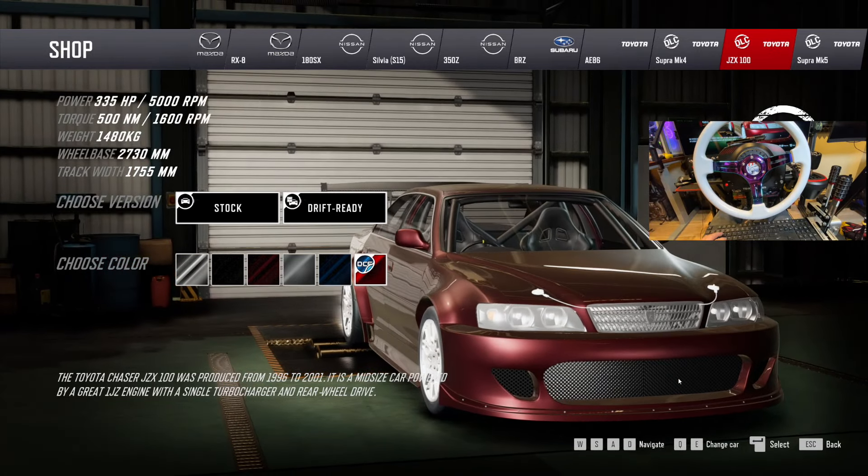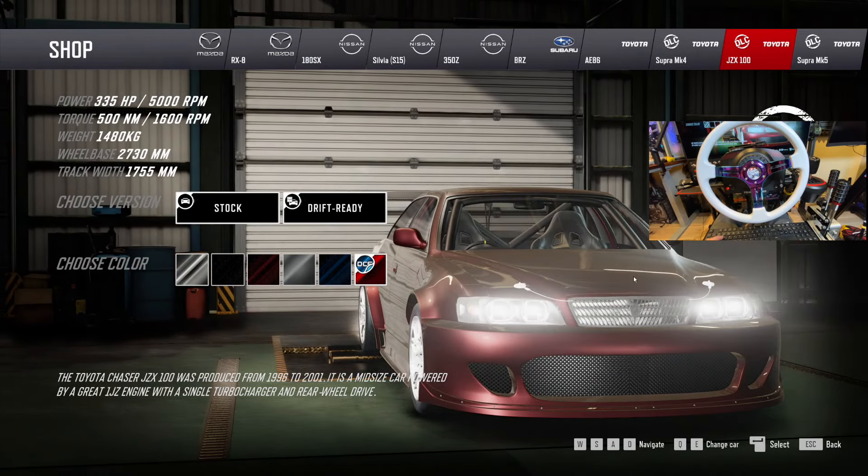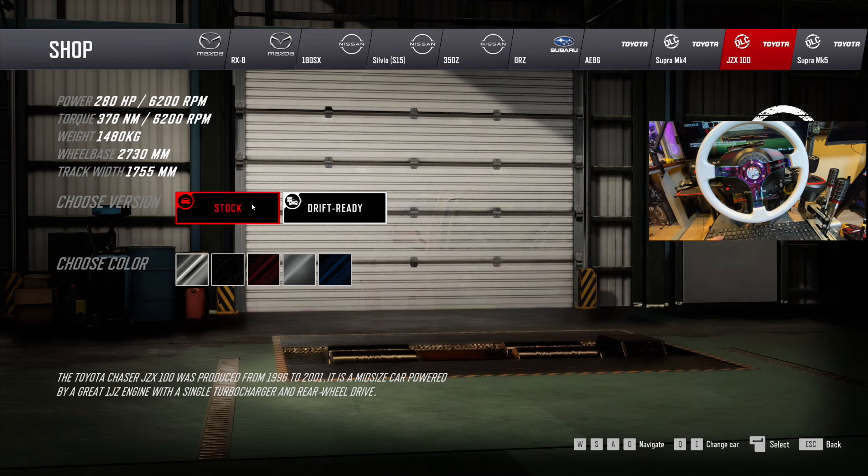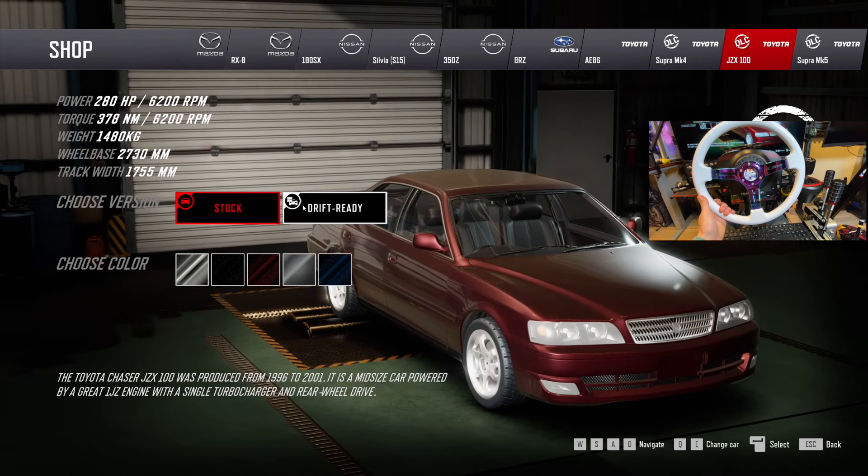It's got a little wide body flare to it as well. Can I have a better look at this? I can't really, unfortunately. We're gonna drive the stock version then hop into the drift spec version. Huge thanks for coming around for today.